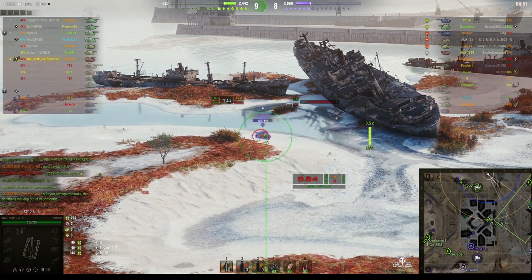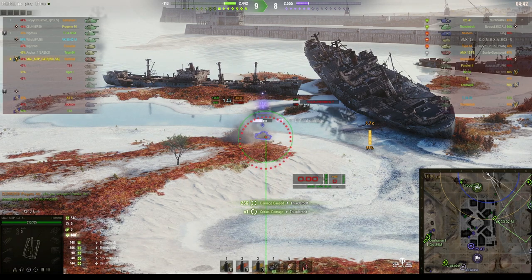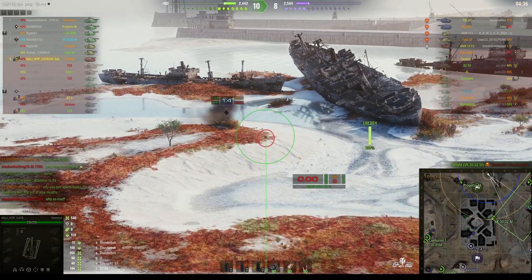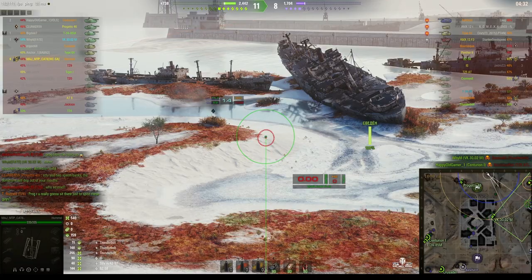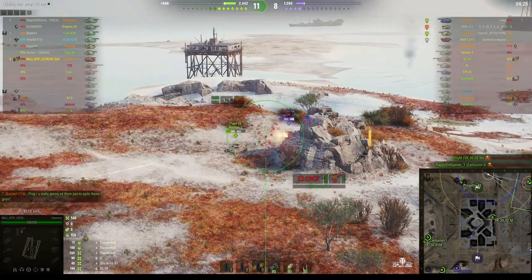He's only got one round of standard shell with stun left, but he's gonna make the best of it. It's the Thunderbolt — rounds out, direct hit right on the money, and he gets stun assist straight away. And it's a kill! That Type 64 is still being a bit of a nuisance, trying to fend him off.